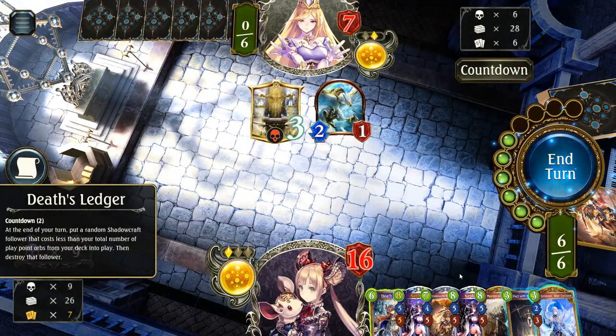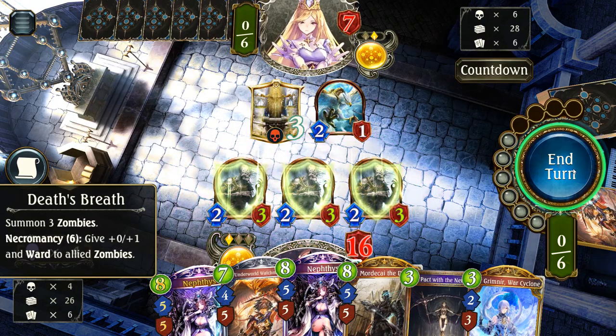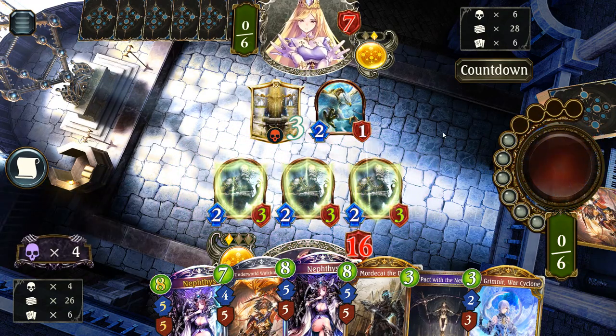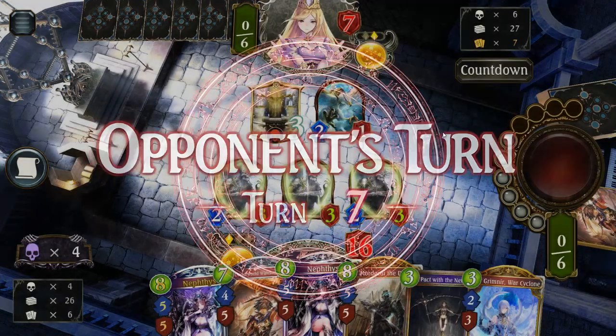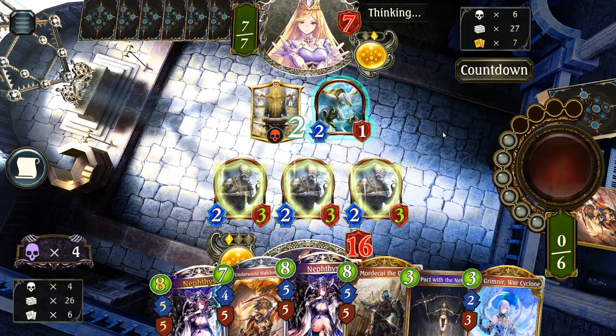Yeah, Ledger's done its work. Here we go — I guess we Death Breath here. I don't think we need to evolve yet. Next turn, Kaui. Turn after that, Mordecai. I mean, we could Pact also if we play something really threatening.